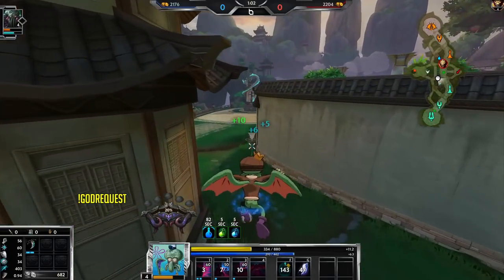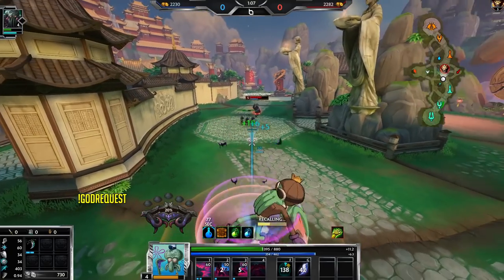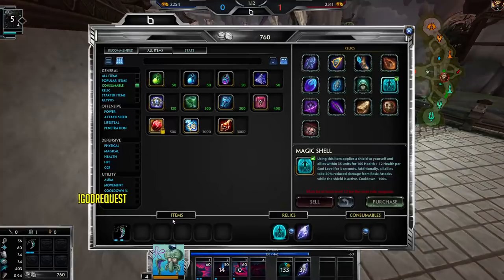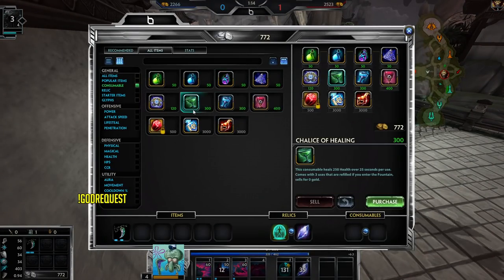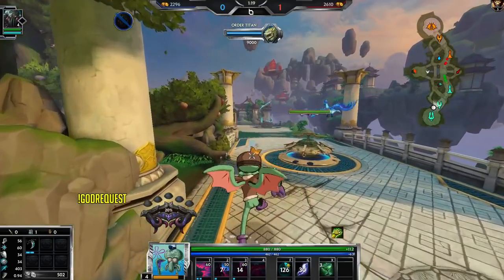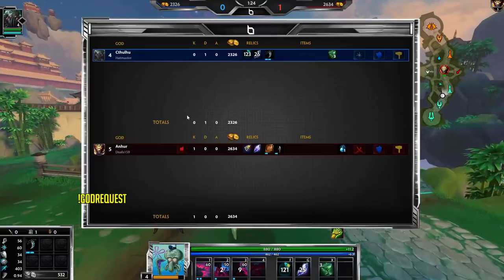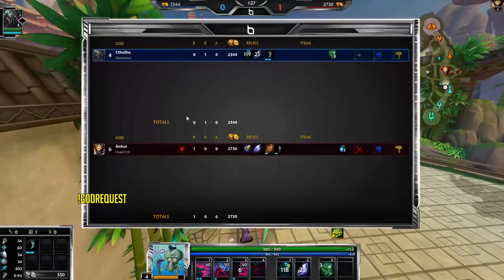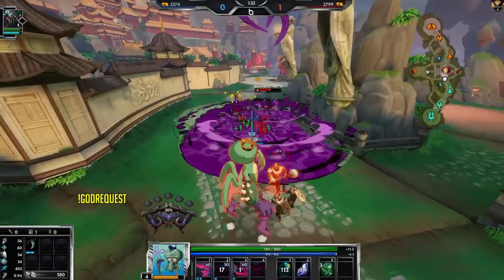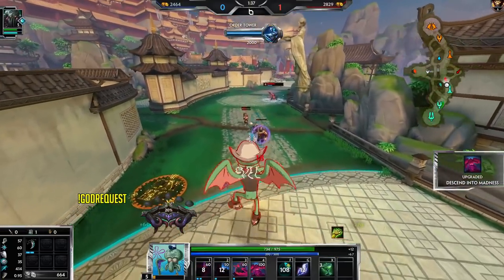I cleared the way for the most part and he's not level five yet. He is ahead because I gave red buff up for free, but I'm okay with this. Mannequin's damage is so much in the early game combined with Anhur's passive that reduces protections. I would try to stop his back but there are so many minions I'd just straight up die if I tried.